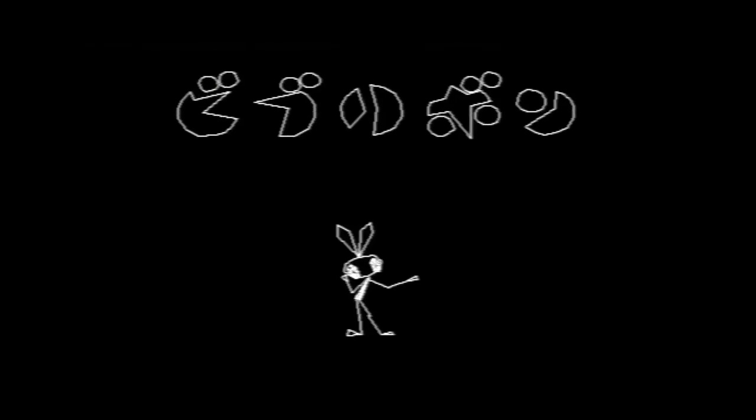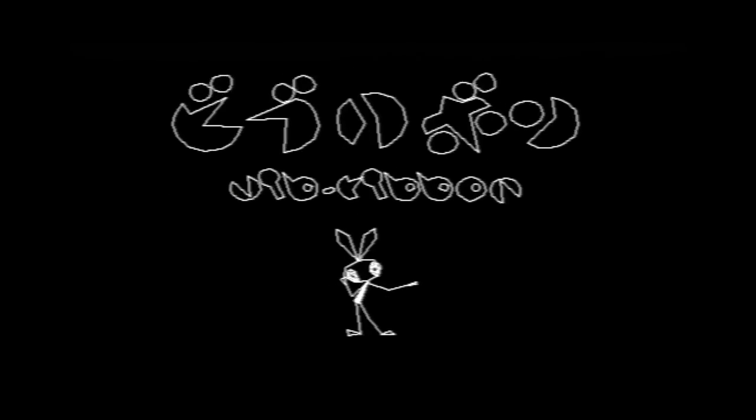Compared to the Parappa games, Vib-Ribbon is really simple. There's no wacky story, no memorable phrases or sound cues or anything like that. It is, by design, an extremely simplistic rhythm game, both in terms of presentation and gameplay. But, like everything else from NanaOn-Sha, it is absolutely insane.